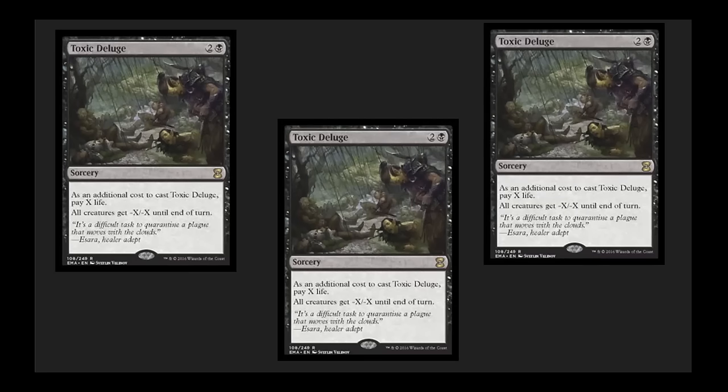Toxic Deluge — this is a card I have enjoyed and won a lot of games in Legacy and a few games in Vintage with. You can wipe an entire table of Mentors and their tokens really, really quickly; you can even kill a Griselbrand in many combo decks. I am super happy to see this back. It is one of the best board wipes in EDH and is relevant in EDH, Legacy, and Vintage.